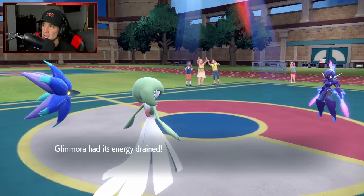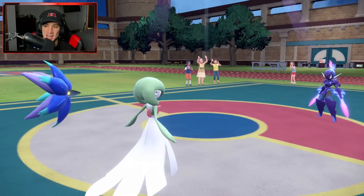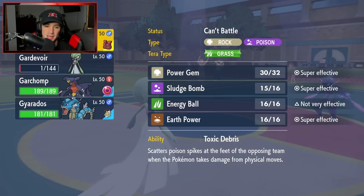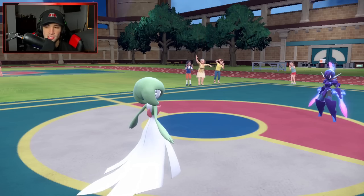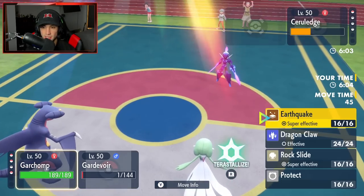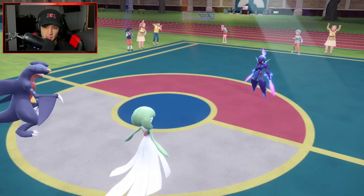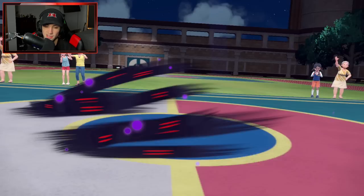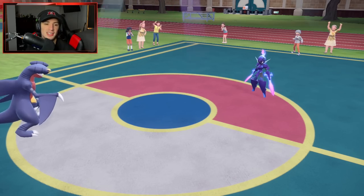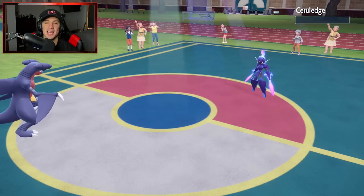Glamoura did absolute work — picked up two KOs, dumped on the Mascarada, dumped on the Torkoal. And there goes my Toxic Debris triggering. Pretty cool move, but it's not going to do anything since he doesn't have any other Pokémon in the back. I'm going to bring out Garchomp and just pop EQ — that's going to be GGs. Runerigus goes for Shadow Sneak, it takes out my Gardevoir, but it does not matter. EQ flies out — STAB and super effective. Runerigus, get out of my game.